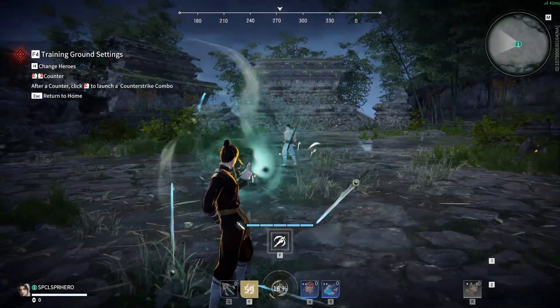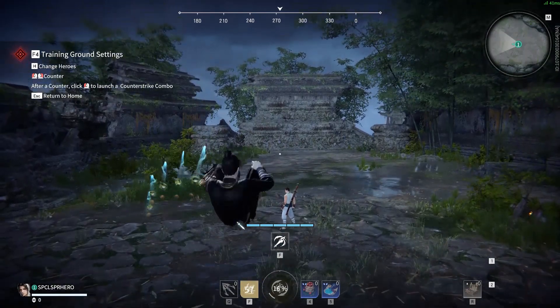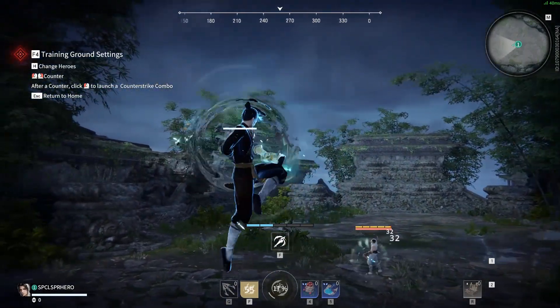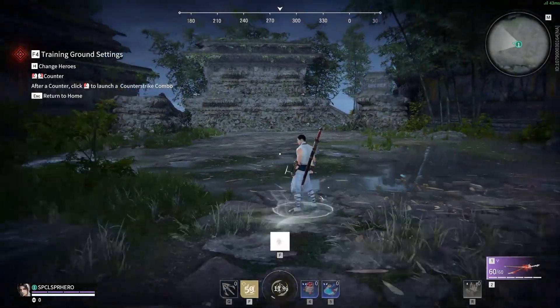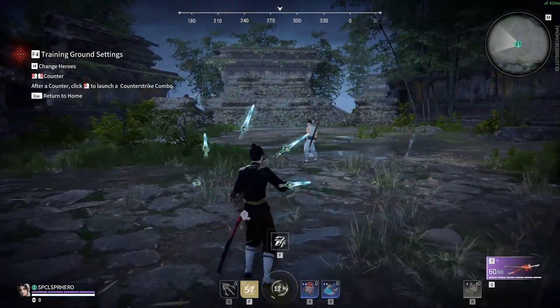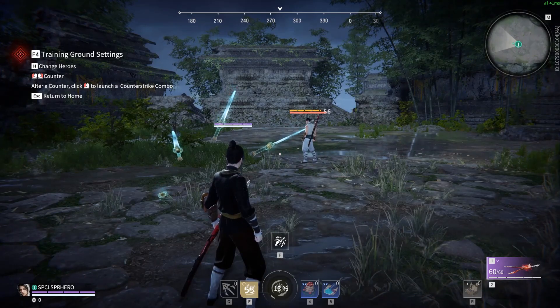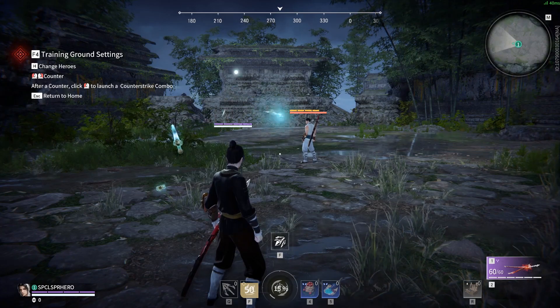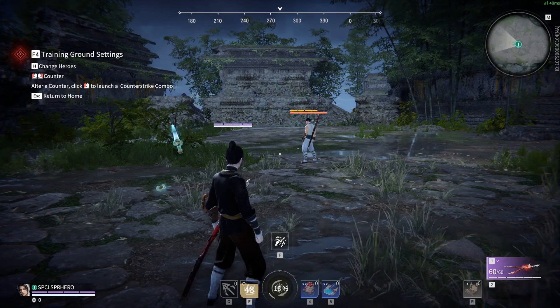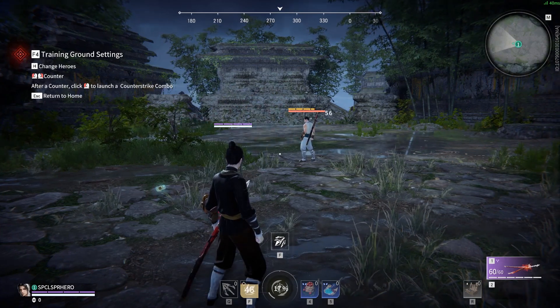A fun fact to keep in mind is that these blades do track to the nearest target regardless if shot individually or charged, and also grant a small hitstun on contact. The second variation is Spirit Blades Array. This variation allows the Spirit Blades to be shot automatically when an enemy is nearby, but they do lose the ability to be shot manually in this variation, and they are shot at three second intervals.